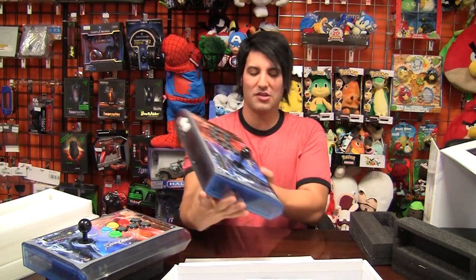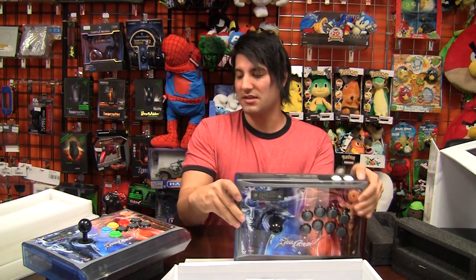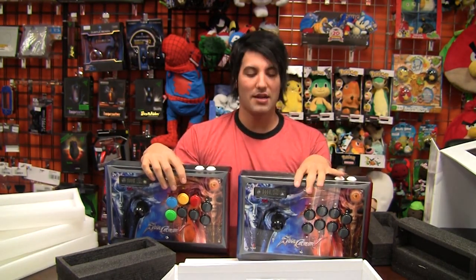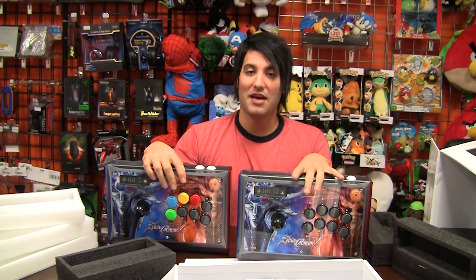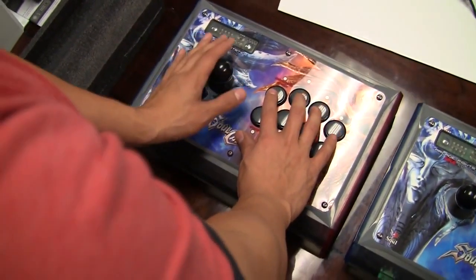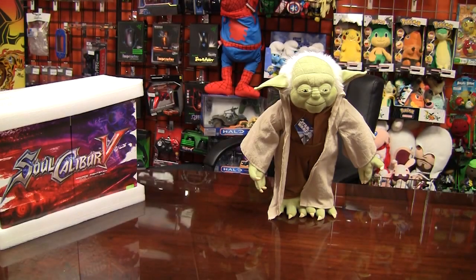Alright gamers, there you have it — the new Soul Calibur V Arcade Stick by Mad Catz for both the Xbox 360 and the PS3 respectively. Right now it's a special from DOScheap.com and they are available in limited supply — it's the Soul Edition, so get your soul on. There's going to be no excuses now. You've got sticks in all flavors: Marvel vs. Capcom, Ultimate Marvel vs. Capcom, Soul Calibur, Street Fighter, plain old Hori, Mad Catz, Mayflash — there's a stick for you guys out there. Thanks so much for watching, we'll come to you guys next time. The Soul still burns.